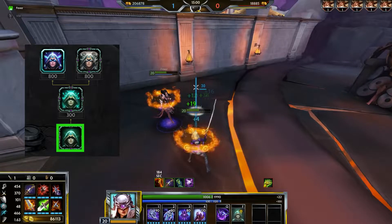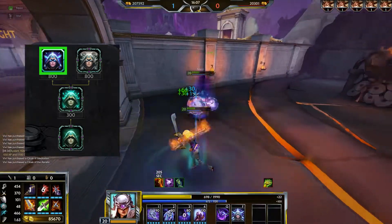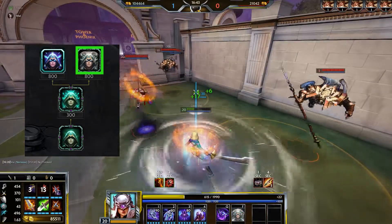Meditation gives out pulses of heals. Cloak of Ascetic reduces your skill cooldown with each tick. Cloak of Avatar knocks enemies away.